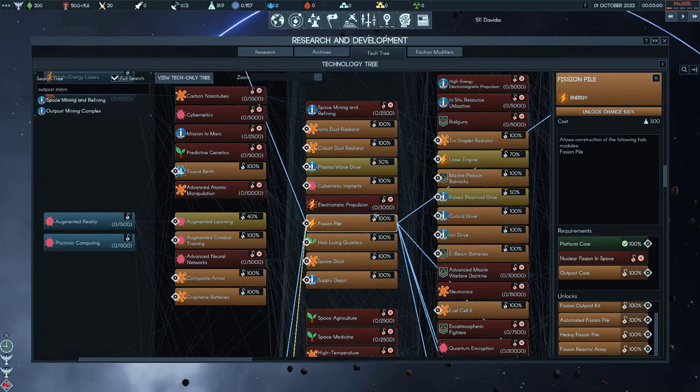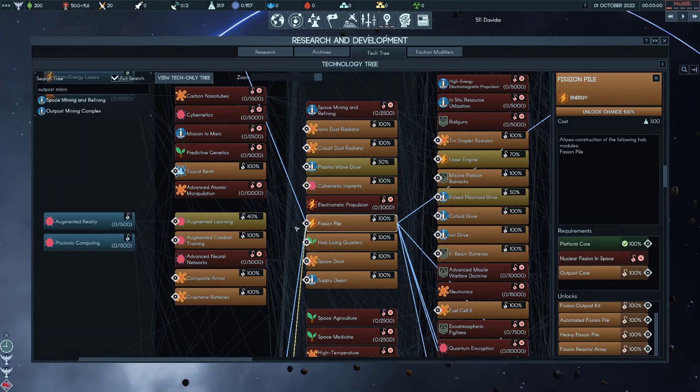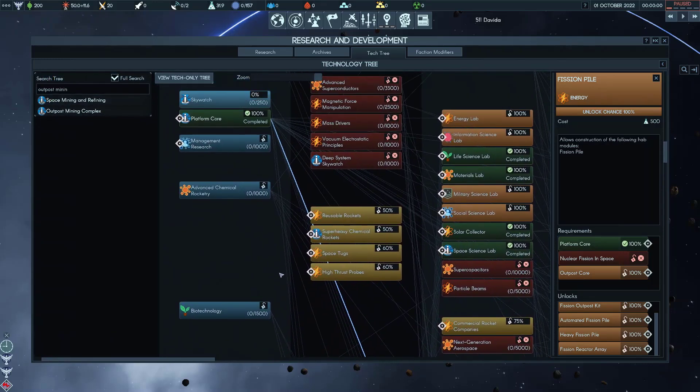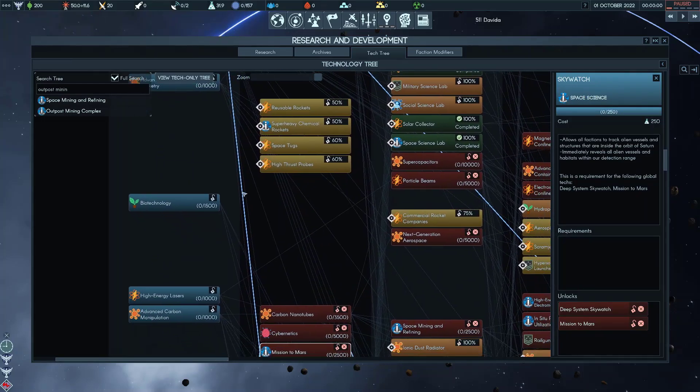So most of this is global tech — in total it's 14,300 research, and almost all of it is global tech. It sounds like a lot, but the other factions will be contributing here, and hopefully they pick good global techs that help you get to that point. You might have noticed almost all of these are Space Science, so Space Science is a really useful research type to have bonuses in early on.